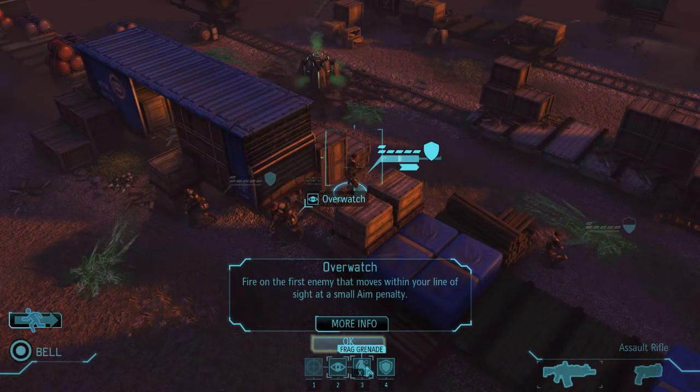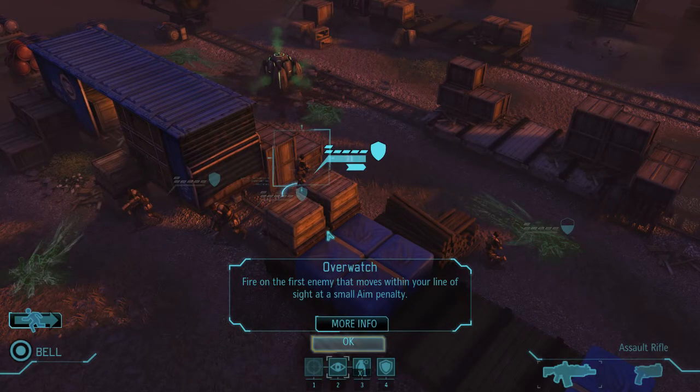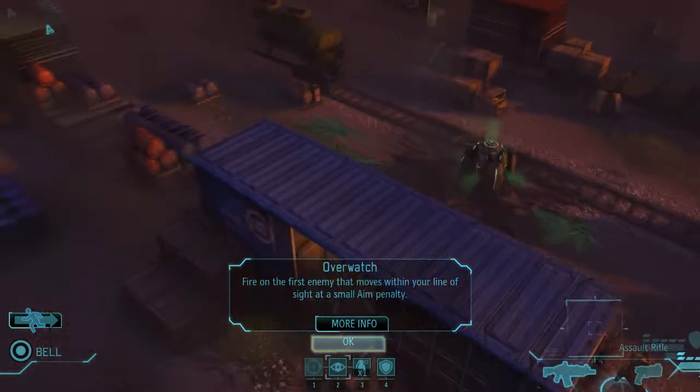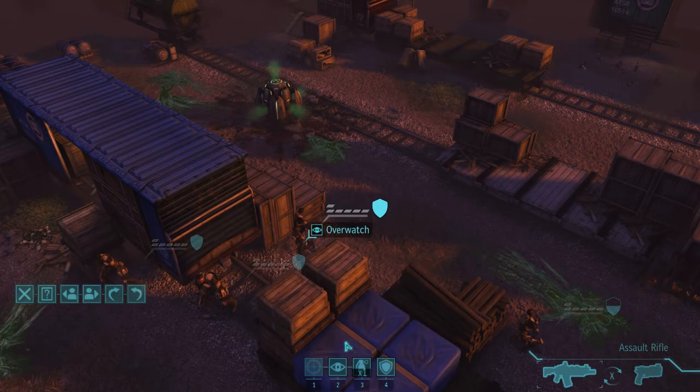The other options are frag grenade, which is good to kill aliens or destroy cover — I'll demonstrate that if I get the chance. And hunker down, which doubles the cover bonus and makes you immune to critical hits. But because the aliens are really far away, it's better to stay on overwatch.